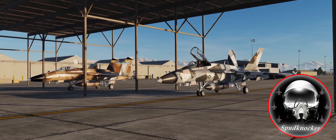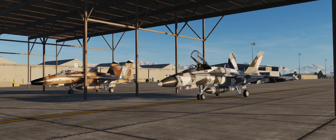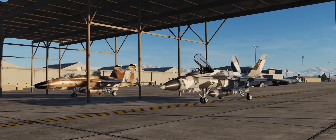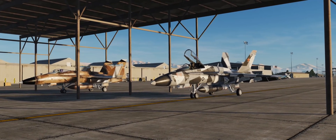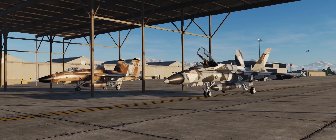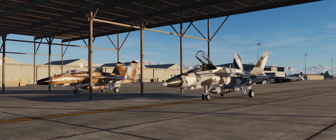Hey guys, welcome back to DCS World. I'm Spudknocker, as always, and today we are here on a beautiful early morning on the NTTR to head back home to Naval Air Station Fallon, back up north. We're down here at Nellis to help out our Air Force brethren with their training needs, and now it's time to head home.